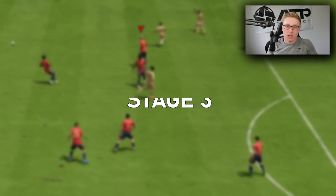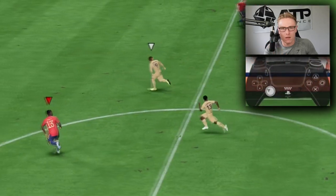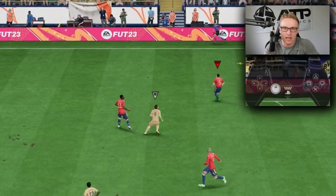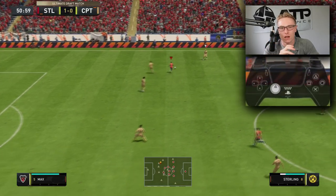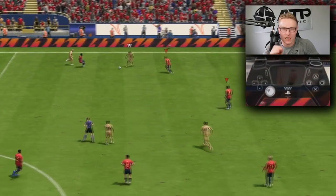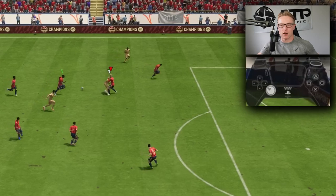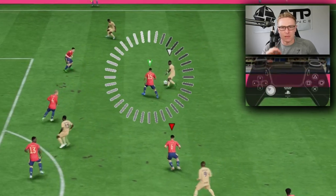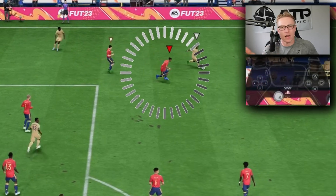Stage three — tracking runs. Once you get the angles down and get quicker at it, when you see runners, select the defender closer to the attacker, run alongside them, hold R2 and track the run. You can also hold second man press at the same time to have the player on the ball pressed. Stage four — more advanced: selecting multiple defenders quickly in succession to press the opponent. Using second man press and right stick switching simultaneously, I'm selecting between three or four defenders, moving them up to close in on my opponent. Run a player up towards the ball, then right stick to another defender, then second man press again with the previous player.